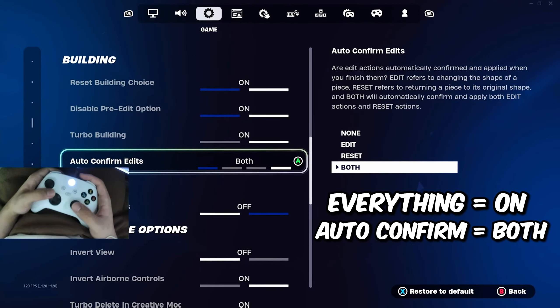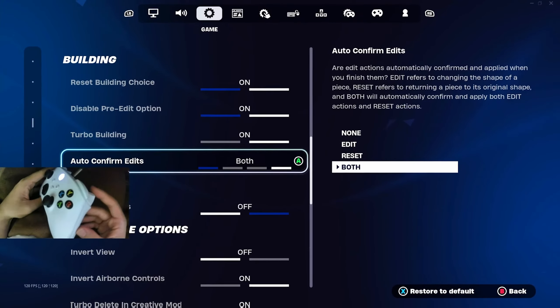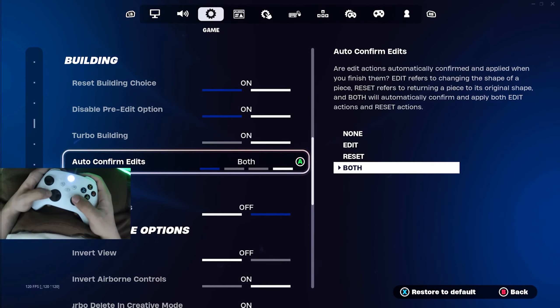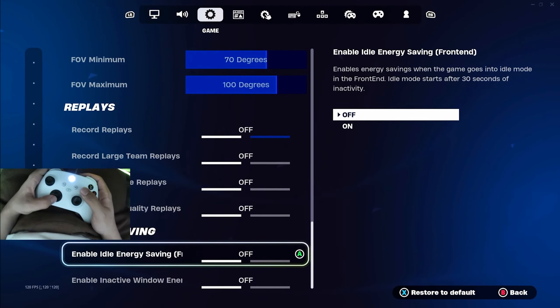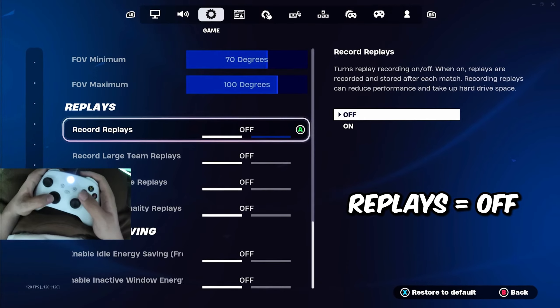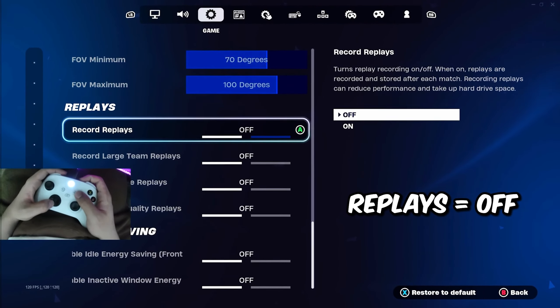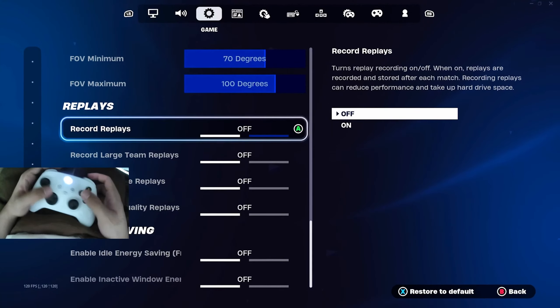Alright so going straight into the settings, we're going to quickly run through this to not waste too much time. I'll mainly focus on the ones you should mainly care about, and that starts with the game settings. You want to head on over to the building tab and make sure everything is turned on, as well as auto confirm edit set to both. These are the best editing and building settings if you are on controller.